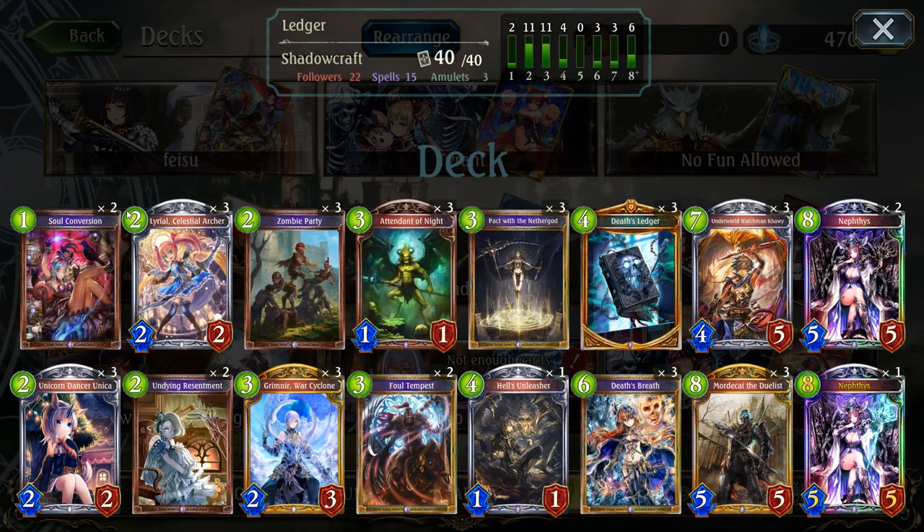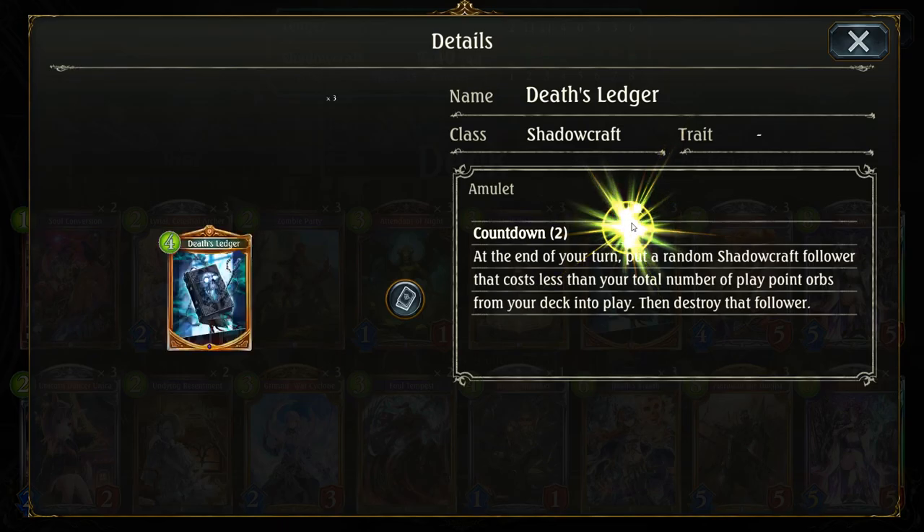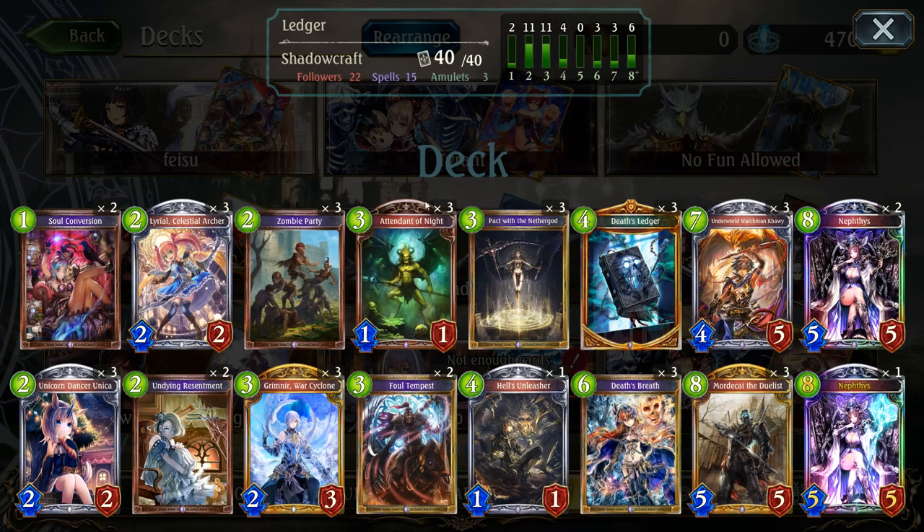Basically the premise is that you have Death's Ledger, and you want to bring out a Tenant of Night and a Hell's Unleasher. You only want one Hell's Unleasher, which I thought was weird at first, but then I realized Death's Ledger has countdown too. If you draw a Death's Ledger and not Hell's Unleasher, you could easily get a Tenant of Night into Hell's Unleasher from the Death's Ledger effect, and then get more Tenant of Nights from that as well.